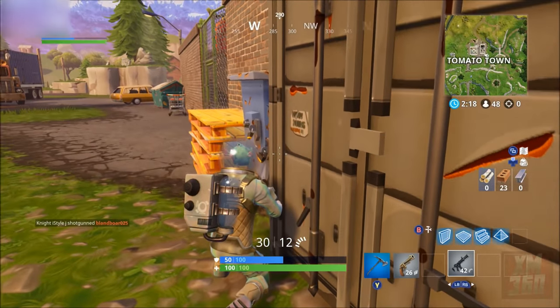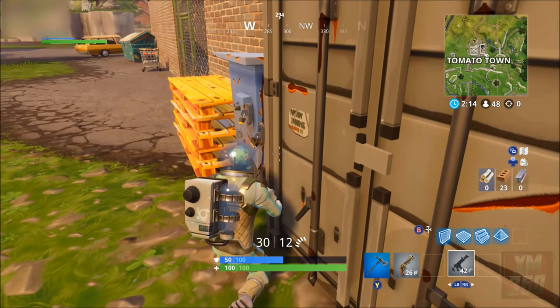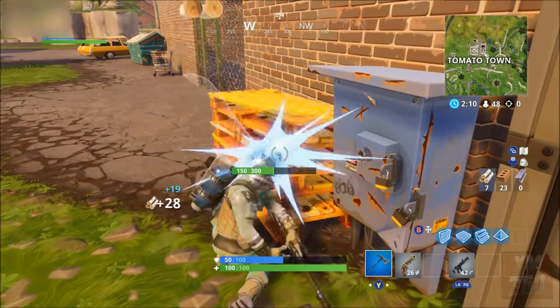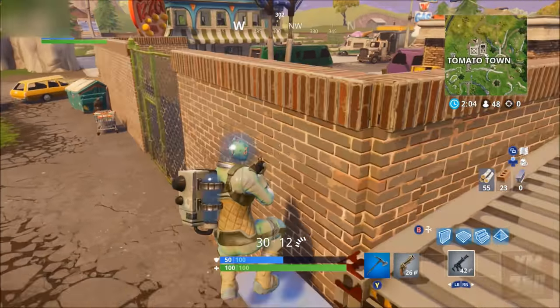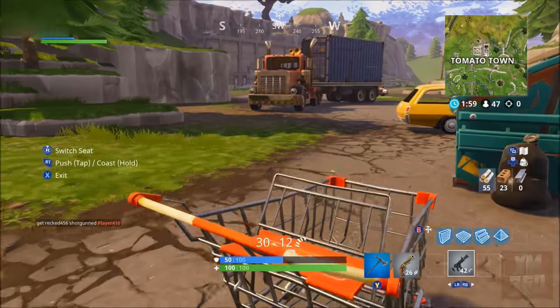You're going to start over at Tomato Town - there's usually one or two shopping carts over there. You're going to want to collect some materials before you do this, because once you breach under the map you won't be able to collect any more. Collect the materials you want so you can explore a little bit, then grab the shopping cart and make your way over to the tunnel.